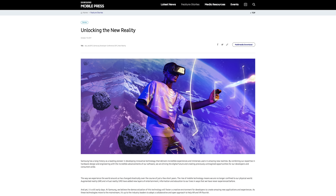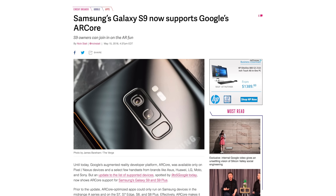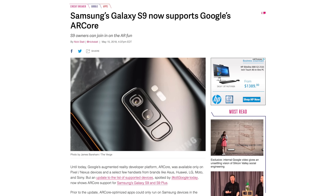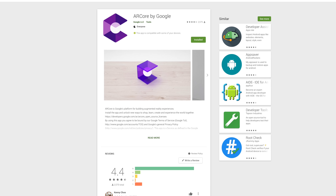Two more months after that, Samsung announced that their devices will be gaining ARCore support. Even though Samsung's Galaxy S9 and S9 Plus were released in March, they didn't get ARCore support until the middle of May, just a few days ago. Since we have both the iPhone X and Galaxy S9 Plus in our office, we decided we'd compare the differences between AR apps and games on each device. To start using ARCore apps on the S9 Plus, just download ARCore from the Google Play Store.